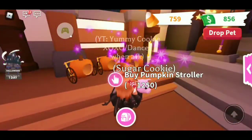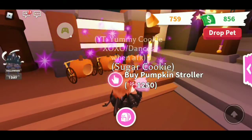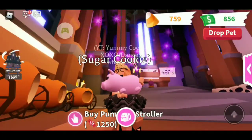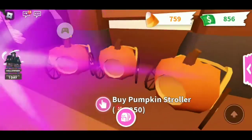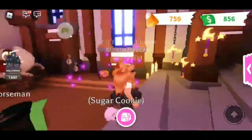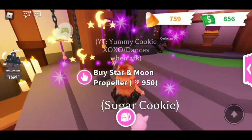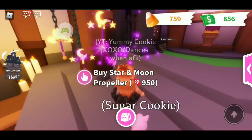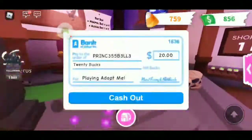Here's the pumpkin stroller — 1,250 candies. It does look really cute though. I think Cookie might really love to be all cozy in there. It looks like an orange without the stem — it will pretty much be like an orange stroller. And there's the star and moon propeller? I don't have enough for it, but it does look really, really cute. I love it so much.